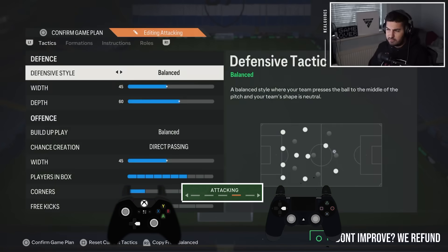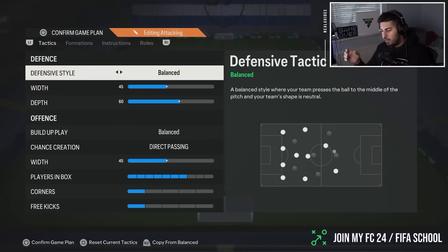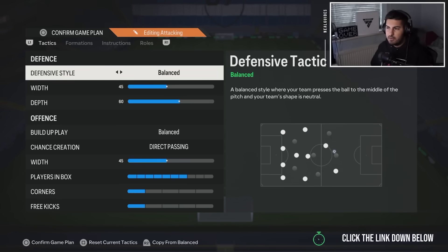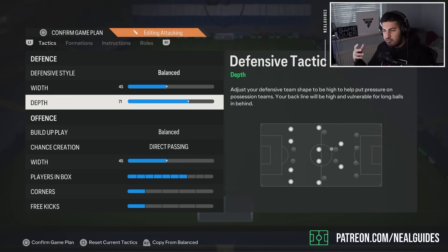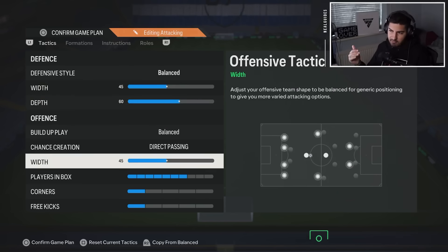Now we're going over to the 4-3-2-1 — this is Mark Marley's 4-3-2-1. What has the patch done? In essence, not much. They may have adjusted R1 dribbling — that's probably the most they've done. Finesse shots have been nerfed, but you're talking by about 10%, which is not enough for you to feel the difference. The 71 depth has been nerfed, but it's just your attackers in the wide areas that aren't as aggressive as they used to be. Balanced and direct passing forward — we kept it exactly the same here.